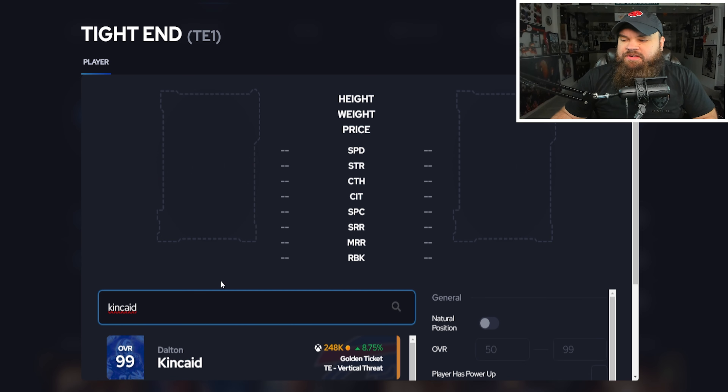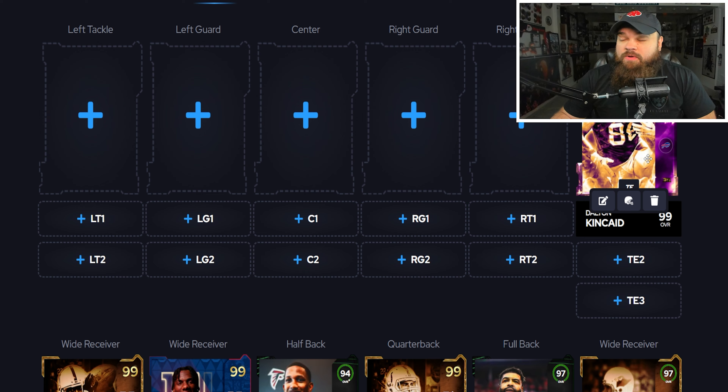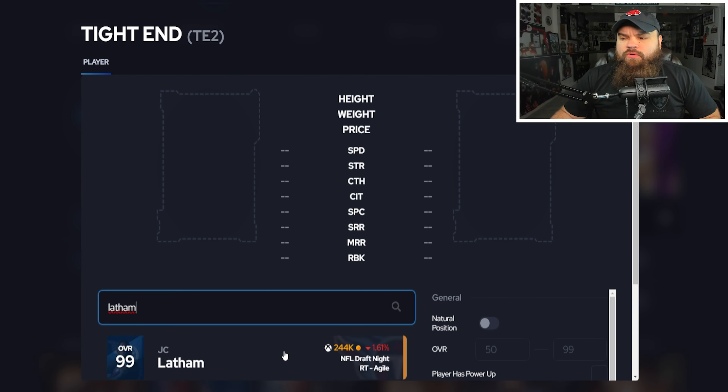At tight end, one of my personal favorite cards is Dalton Kincaid for around 250k. There's a big drop off after Kincaid — compared to someone like Mark Bavaro, Kincaid is a lot better and only about 70k more. He's really balanced: 97 speed, 90 run block, and can get Jukebox as well. Dalton Kincaid is a problem at tight end.